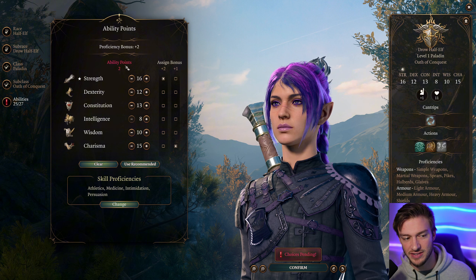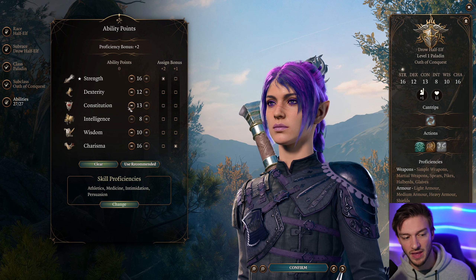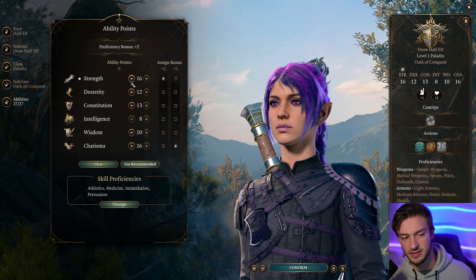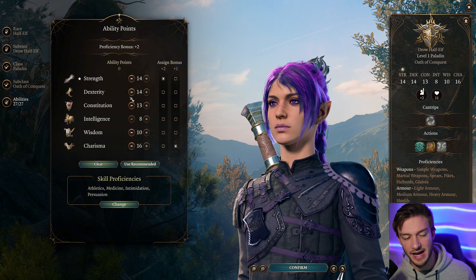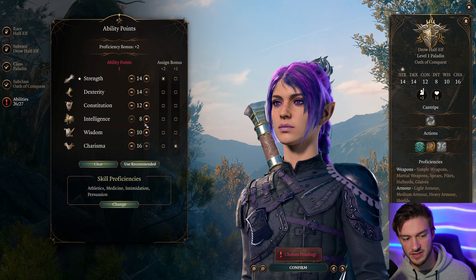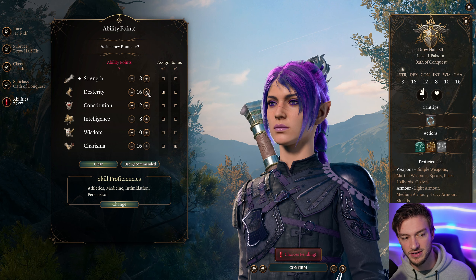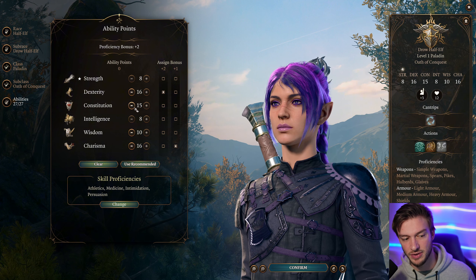For our ability score, Strength is going to be an important stat, as is Charisma. We want to have at least 16 Charisma, and we're going to have a nice blend between Strength, Dexterity, and Constitution — something like 14-14, with 12 in Constitution. You can also dump your Strength and go all-in on Dexterity if you want to use something like Fowlar Aluve, the weapon, and put the rest of the points into Constitution.